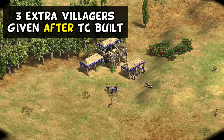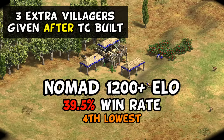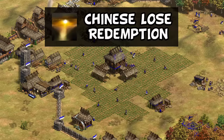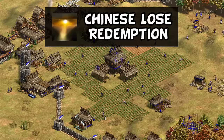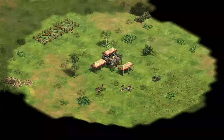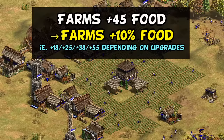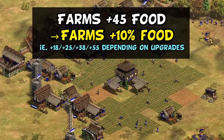The offset to all of this is they received a big nerf on nomad, where they no longer received their three extra villagers prior to making a town center, which delayed how quickly that could be built. The consensus was this one change sent them from being clearly the best to completely generic and unpopular on nomad. Probably in reaction to concerns about Chinese now being even better against onagers, they soon after lost Redemption, so they would be completely unable to convert siege at all — but kept block printing for historical purposes. The net result was basically maintaining the previous status quo: very good in the hands of experts and very weak for low-skill players, with onagers back to being at least one way to counter their late-game army.